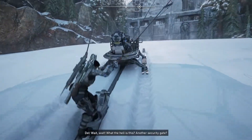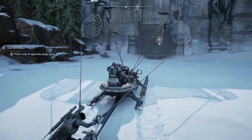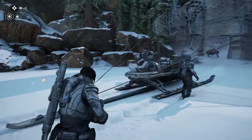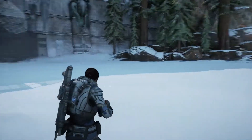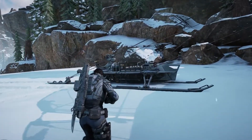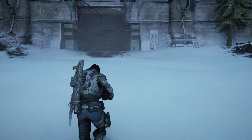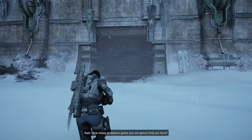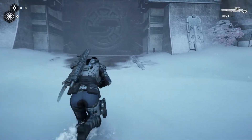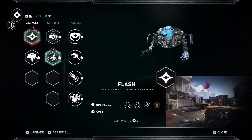Wait, what the hell is this? Another security gate? We've already heard this dialogue before. I'm sorry y'all — if you're a little confused with the different weapons and the repeating dialogue, I had to play through the past couple chapters again. But this is where we're supposed to go. And I think I got our upgrades right — I hope I did. Holy shit, we have eight components right now.